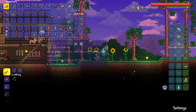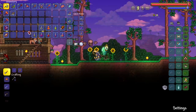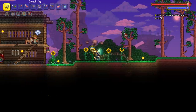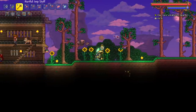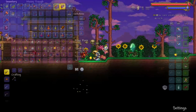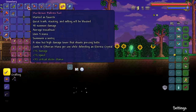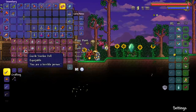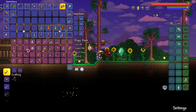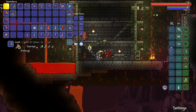I caught a couple of Honey Fins but we're gonna primarily use this whip because it hits multiple targets. We'll have the imps obviously, and we're also gonna ballista spam to the best of our ability. I did farm the Old One's Army a couple of times to get other staffs, but I think the ballista is still gonna be the go-to. We have a couple of voodoo dolls and extra potions to redo the fight if we have to.